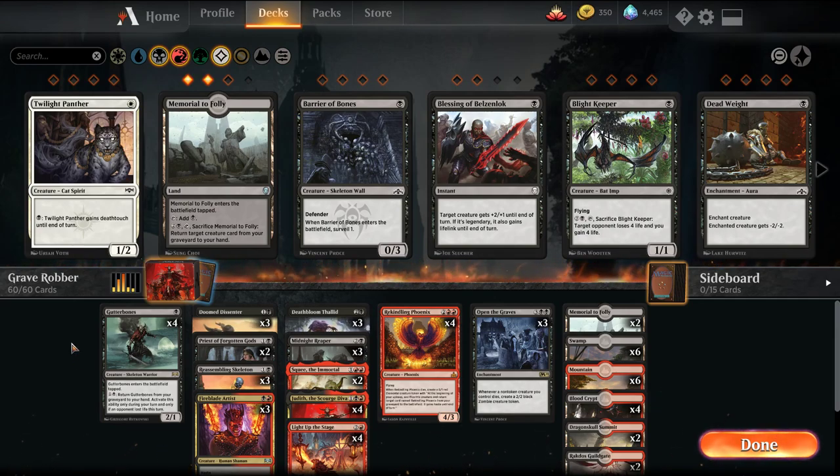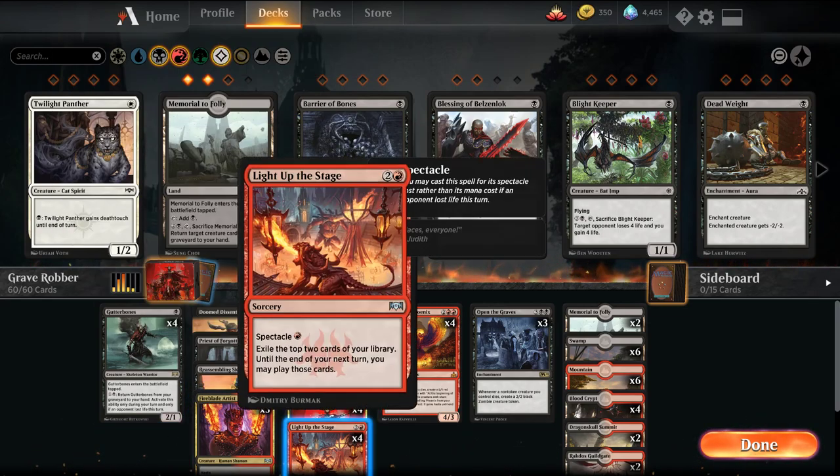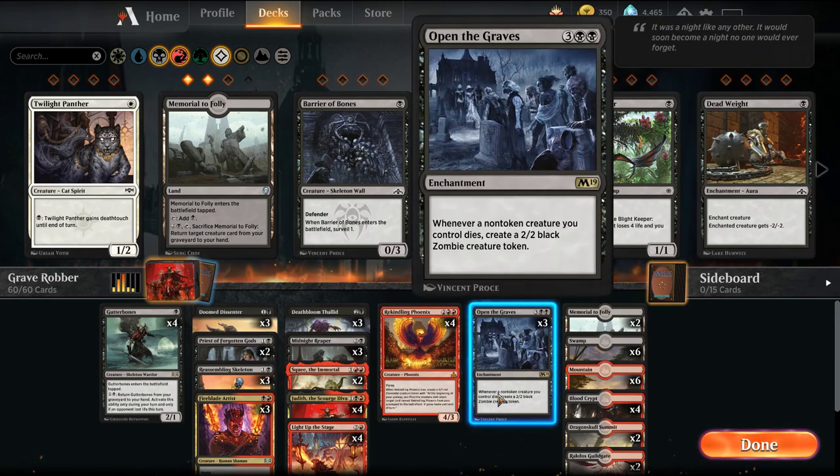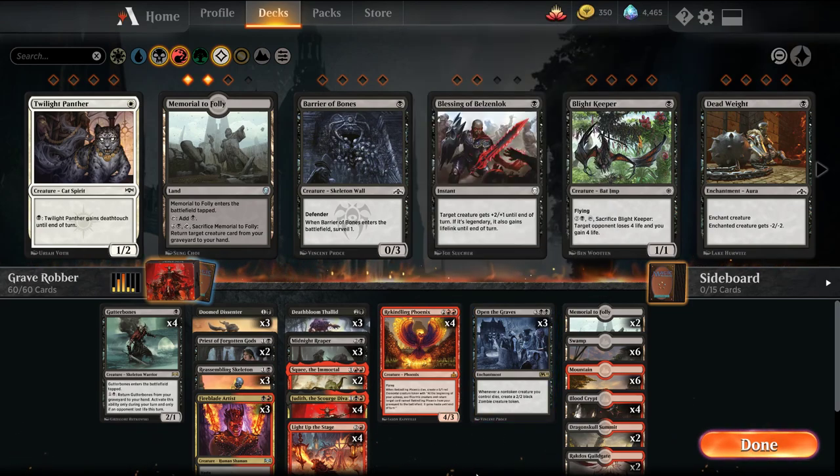Welcome back, I'm MTGJoe and today we're going to be playing some Black Red, or Rakdos, Open the Graves. This is a deck built around the enchantment Open the Graves — a 5-mana enchantment where whenever a non-token creature you control dies, you create a 2/2 black zombie token. It's very much an aristocrats-style theme where we're sacrificing creatures for value, and we have a lot of recurring creatures.